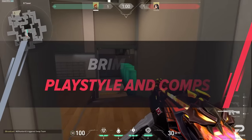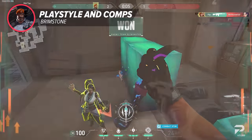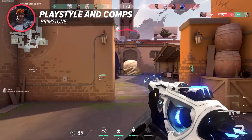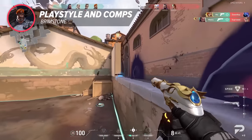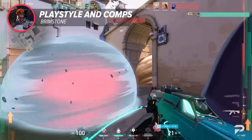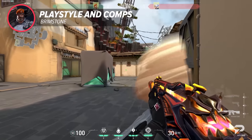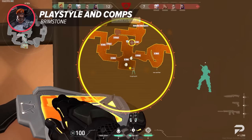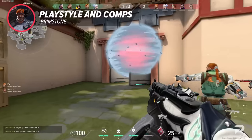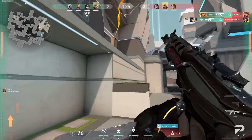With the changes to his stim beacons, Brimstone got a direct buff to executing onto sites as an attacker, and his post-plant capabilities are already very strong. His strengths play into each other, making him a complete character. The general game plan is to break into sites quickly for a plant using quick smokes and speed boost, then play the post-plant game. Brimstone works really well in fast comps and on maps good for explosive site takes like Icebox, Ascent, and Fracture, but be careful on maps like Breeze or Haven where his smokes may not be as effective.